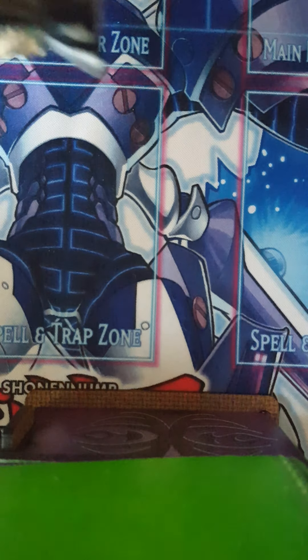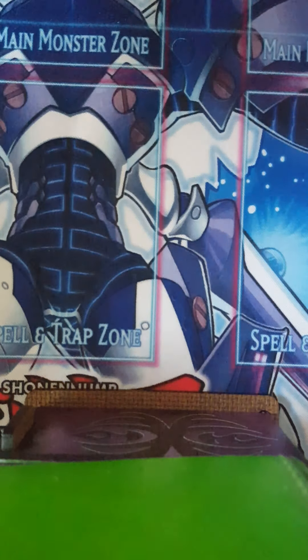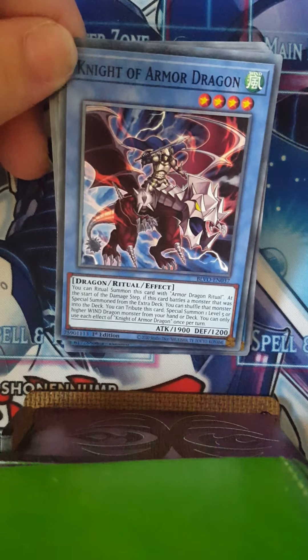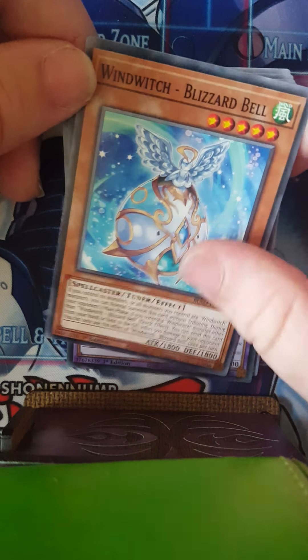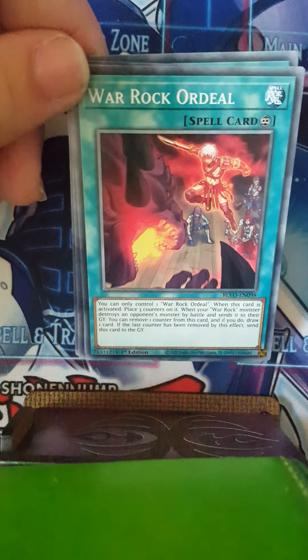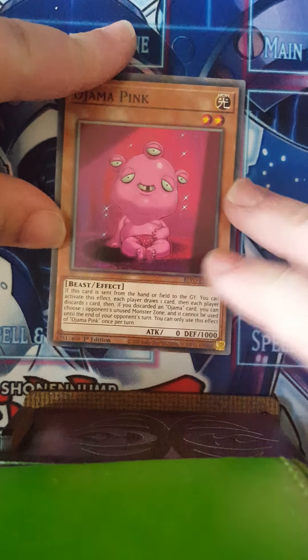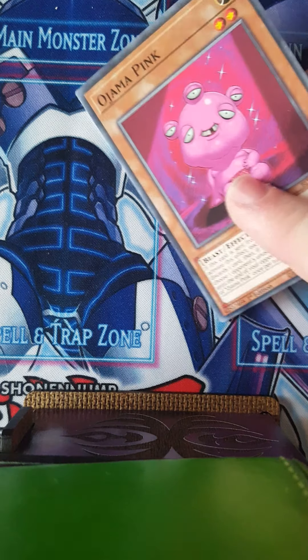Alright, pack number three — I want something funny. You know what, I said funny, but really I'd jump at a Pink Knight of Armed Dragons — that would work with the ritual spell we pulled in the last pack. Not you again! Wind Witch Blizzard Bell... and Warrocks stuff. I can't believe we got no Pajama Pink. You know what, this is actually funny — I like it. Cut before anyone comments!